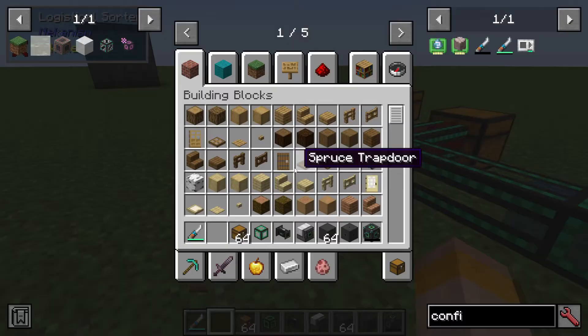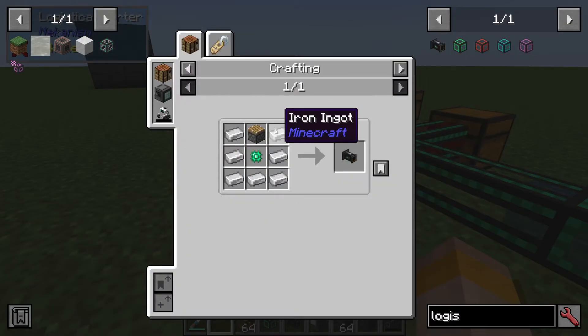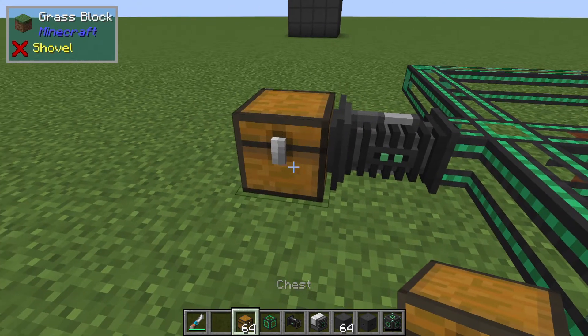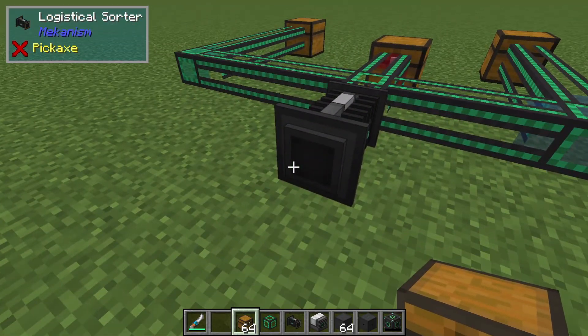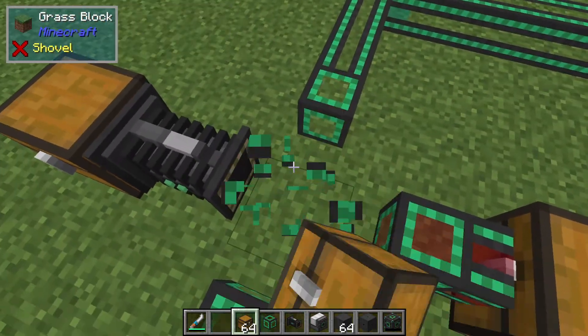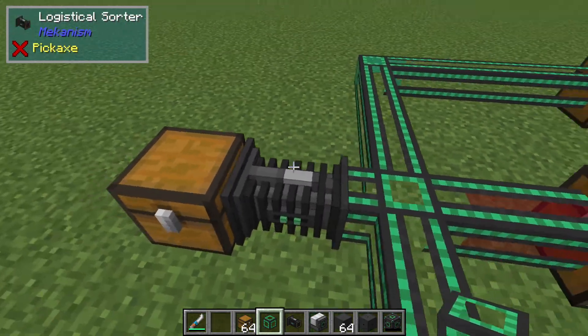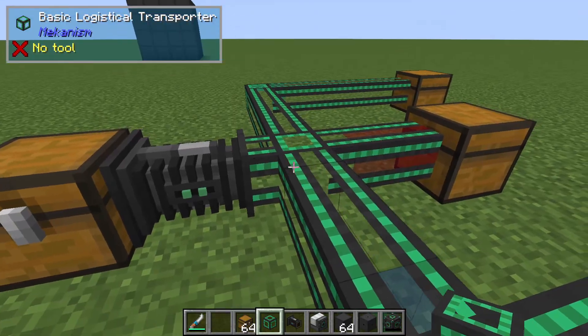First up, how do we make it? It's actually very easy — just some iron ingots, a basic control circuit, and a piston. When we place a chest down next to it, this black hole is where it's sucking items out from, and this yellow port is the exit — where items go into our logistical sorting network.